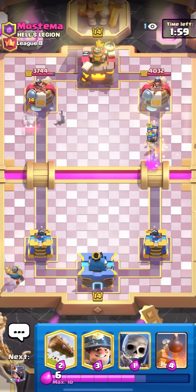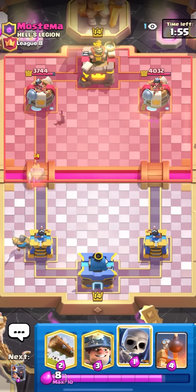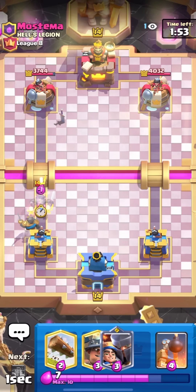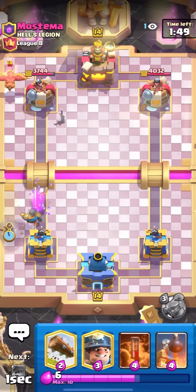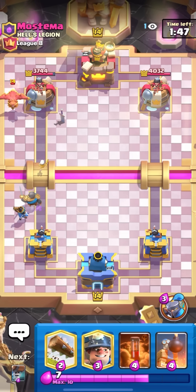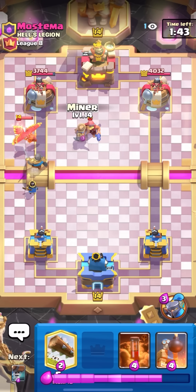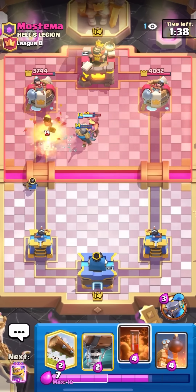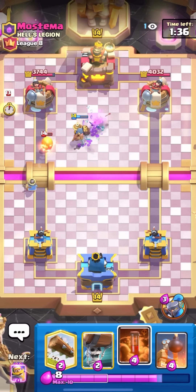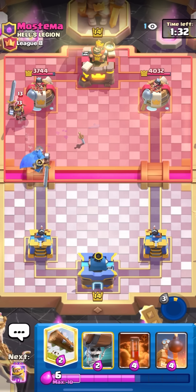I'll go for my knight in the corner — yeah he does zap on the wall breakers, so I did get a positive trade out of that. Skeletons on top of the ghost as well to keep my knight healthy. I kind of want to go for my Little Prince — oh, bad phoenix, very bad phoenix by him. Looking pretty good for me right now. He goes for the fisherman — I'll go for my miner on top of it. The miner will kill it and then he has to defend my Little Prince completely.